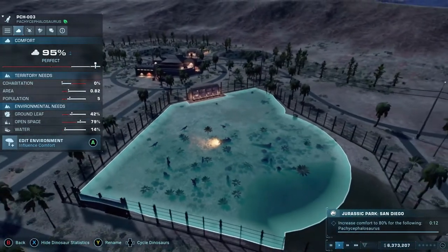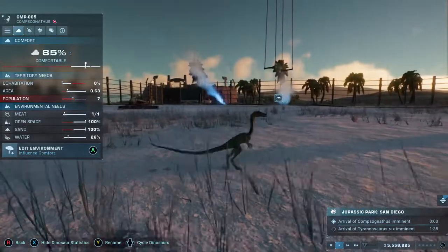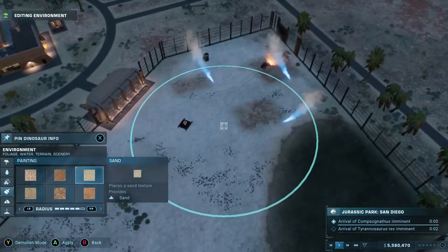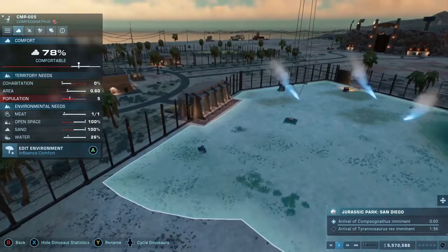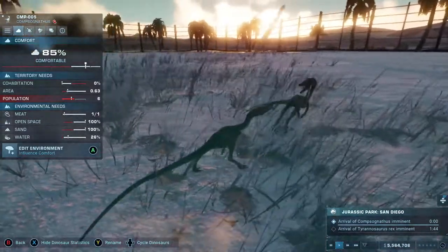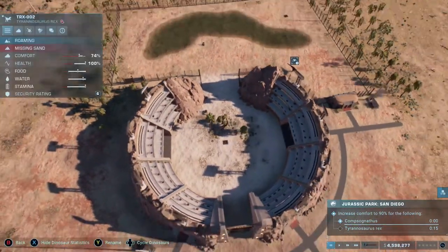Once it was done, this is what the park looked like - it doesn't look like much right now but I've planned out quite a few things. We've got a couple of gardens either side of the arrival point for aesthetic purposes, the command center directly facing the arrival point to look like the visitors center from Jurassic Park, a couple of exhibits where the Pachycephalosaurus and Compsognathus will be going, pathing down to the left for facilities and infrastructure, pathing to the amphitheater for the T-rexes, and pathing around the backs of the exhibits.